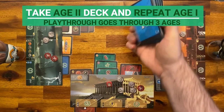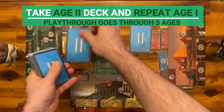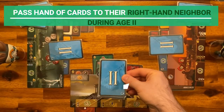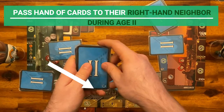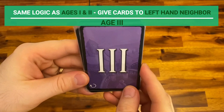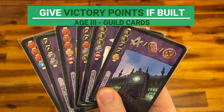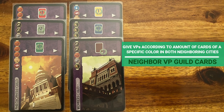After conflict resolution, take the deck from the second age and follow the same steps used for age one. The only difference is that when passing the hand of cards, players pass them to the right-hand neighbor instead of the left. Age three follows the same passing logic as age one. Age three also introduces the guild cards, which grant victory points according to the cards or actions you have done throughout the game. These guild cards give victory points for every card of the stated color that your neighbors on the right and left have at the end of the game.